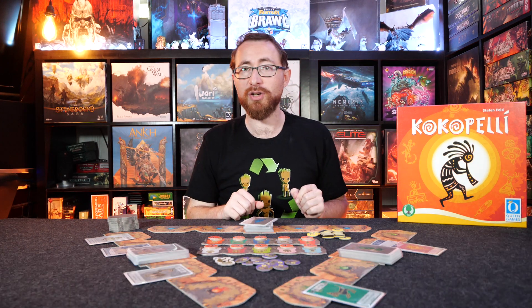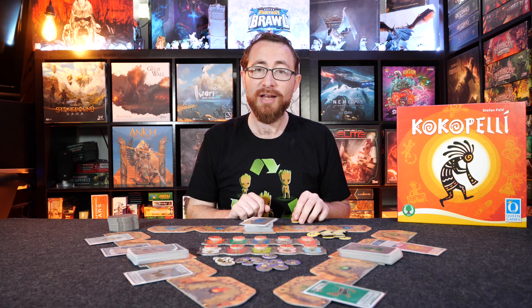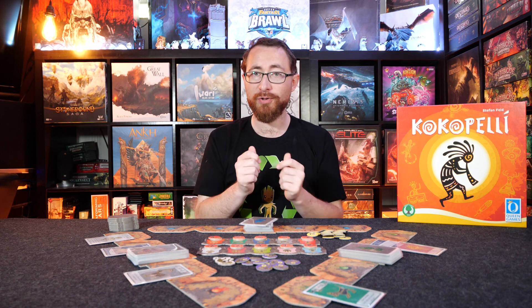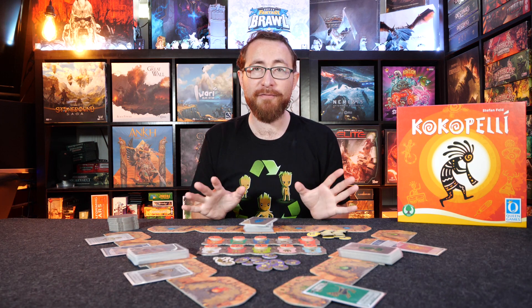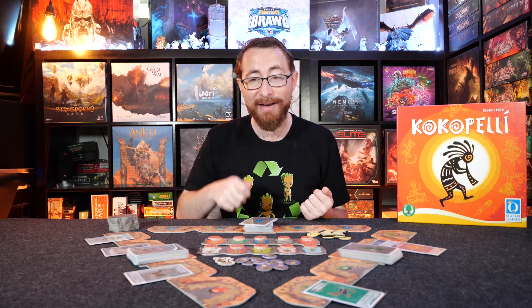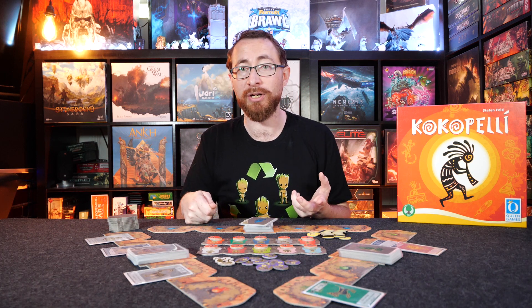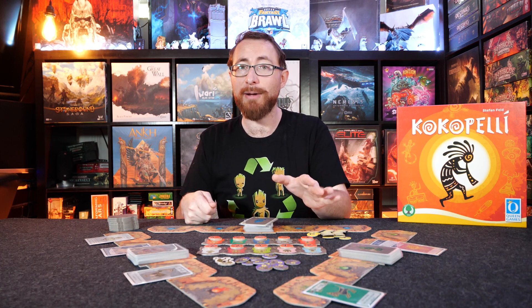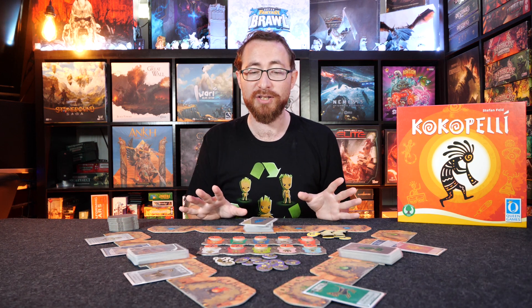A few other ways you get points: when someone completes your ceremony, you get a point of compensation. Additionally, when you empty your hand of cards — when you go down to zero — that degree of efficiency is going to result in you getting a point and drawing three cards. Finally, different card abilities are going to give you points for different things. You may have a card that gives you an additional point every time you complete a ceremony, or maybe a card that gives you a point every time one of your ceremonies is completed.